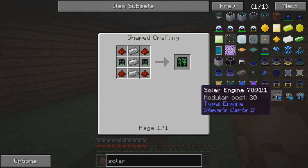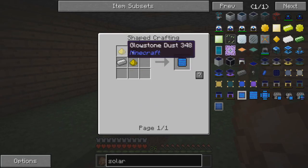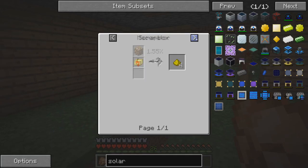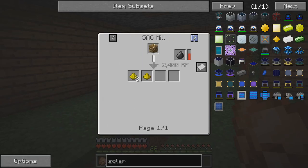Oh, advanced - okay, that seems pretty easy, I can do that. Basic solar engine requires a simple PCB and glowstone. How do you get glowstone? Do I really have to go to the nether? Don't want to go to the nether.